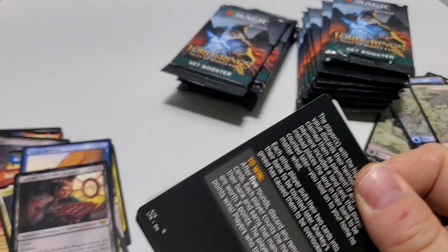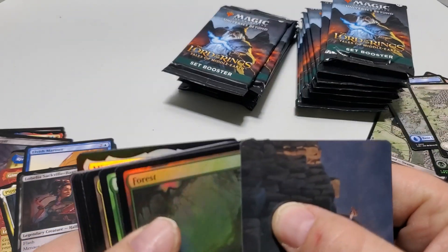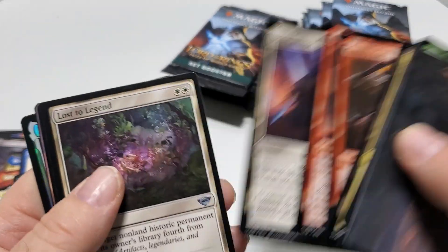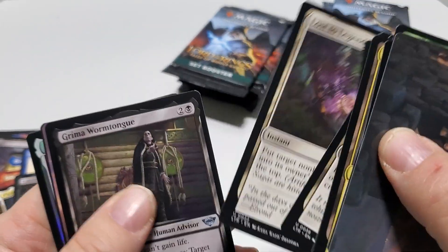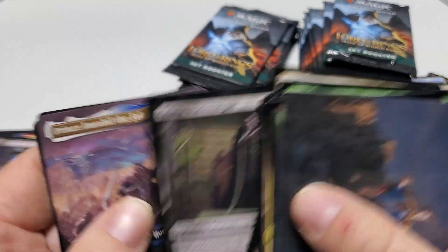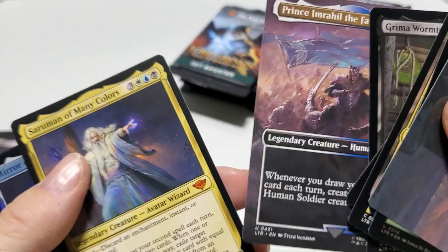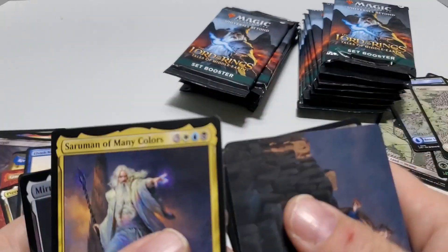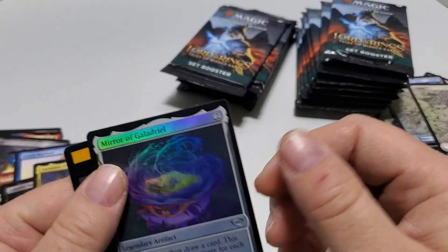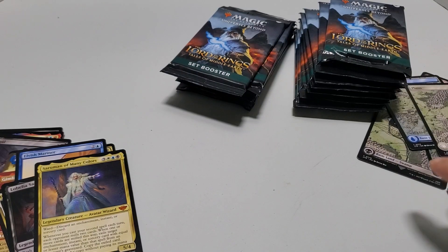Next pack. Foil Regular Forest — I don't really care about the regular ones. We've got Saruman of Many Colors, Mythic. Mirror of Galadriel — Foil Uncommon.